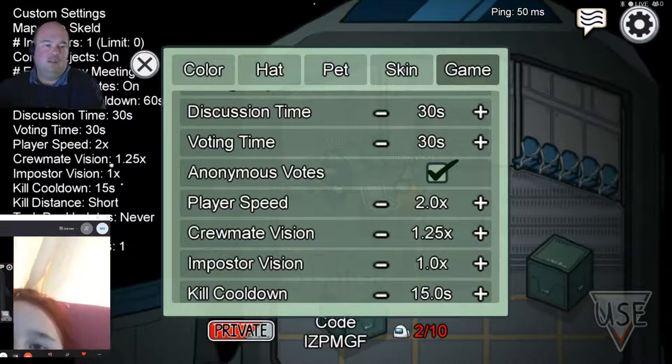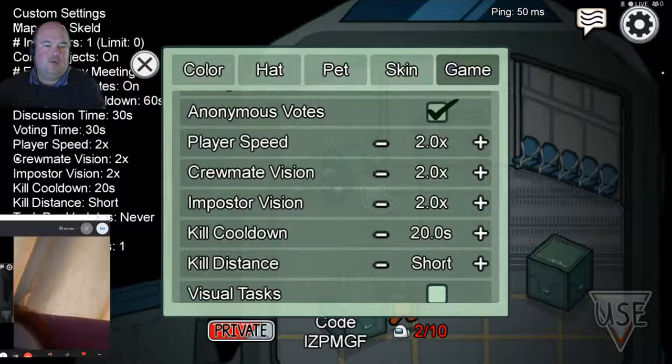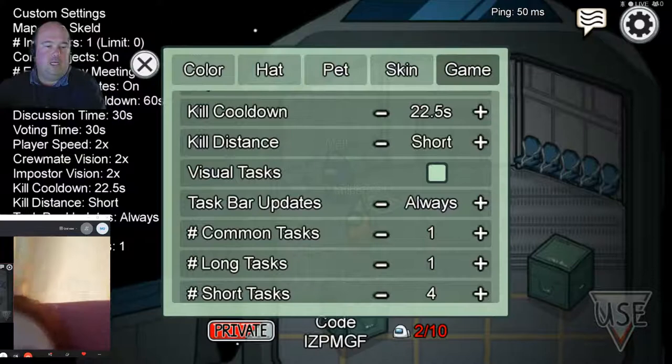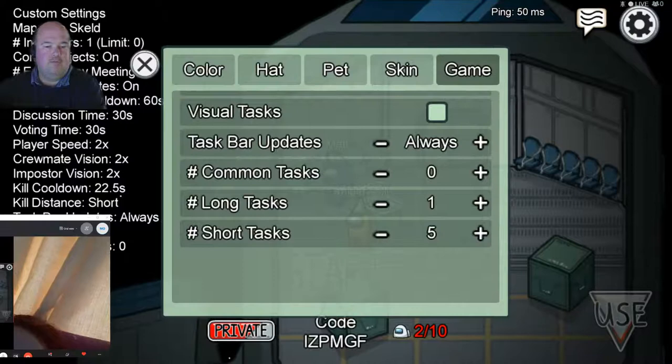We're going to turn crewmate vision up and imposter vision up. Kill cooldown up to 22 and a half seconds. No big tasks. Task bar updates set to four ways. Zero common tasks, one long task, and four short tasks.